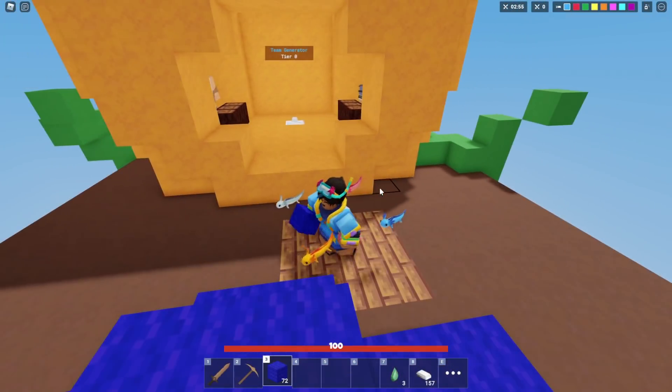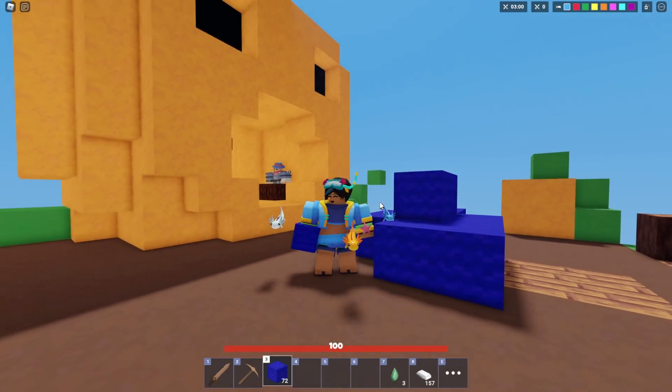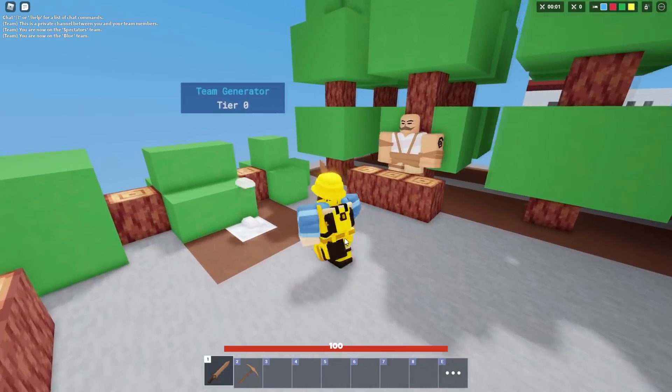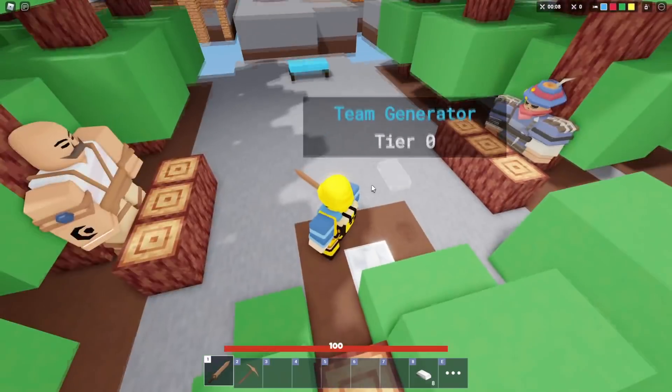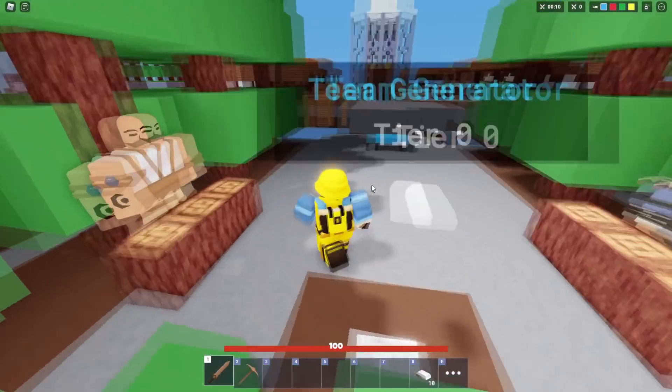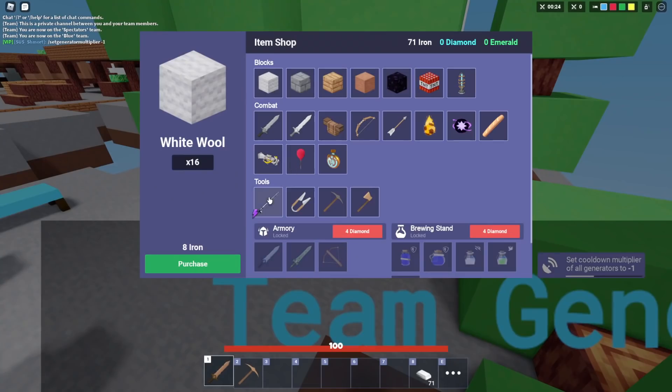There's also a new block with the new Fisherman kit, and apparently it's better than obsidian. We're going to show that right now. Here we are in a new game — a private match — and we're in the brand new map called Lumberyard, which looks pretty cool actually.